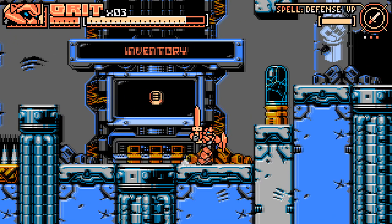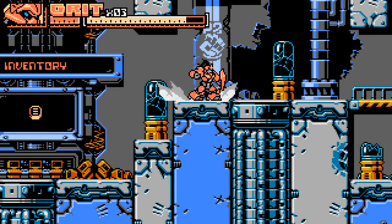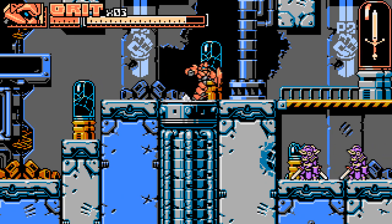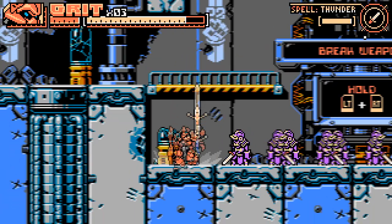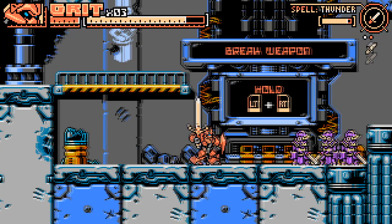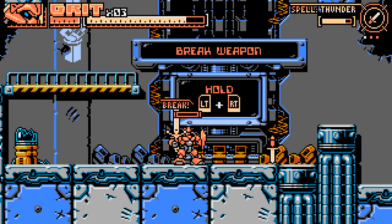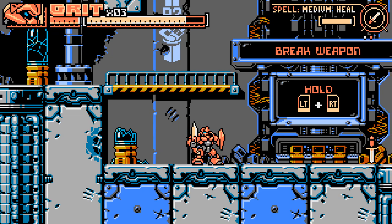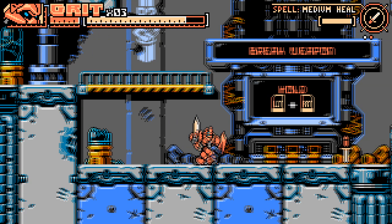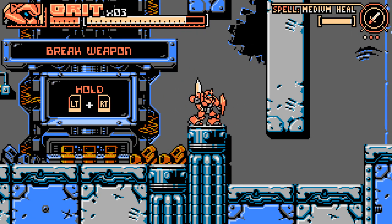Did he just destroy all of our weapons? That was rude. Can you not do that next time? Break weapon — LT and RT. We break our weapons and it gives us different effects — that's what the spell is. That's a pretty interesting system — you want to hold onto your weapons as long as possible, but you can also get various things from them.